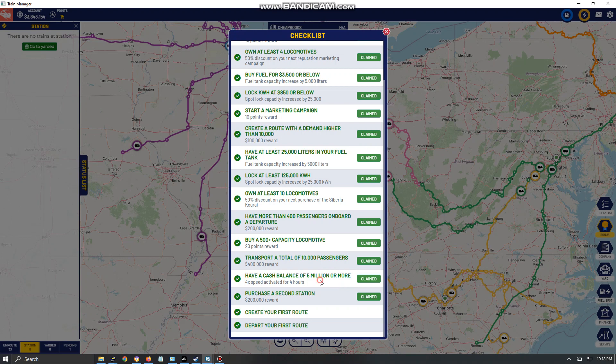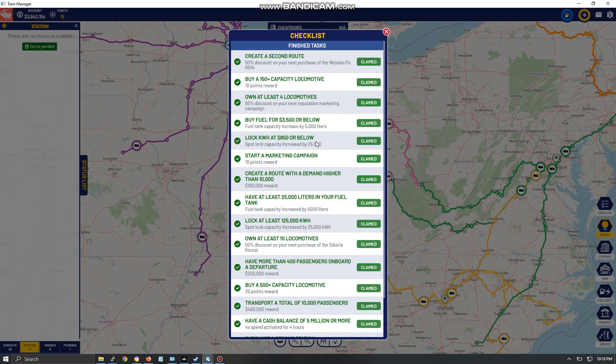Have a cash balance of five million or more and you get 4x speed activated for four hours. Make sure all your trains are parked before you claim it, because it does not affect trains that have already departed. Out of 30 trains, only two were parked so I couldn't take advantage — it doesn't warn you and you only get it once. Purchase a second station for a cash reward, basically making it free. Create and depart your first route for more rewards.